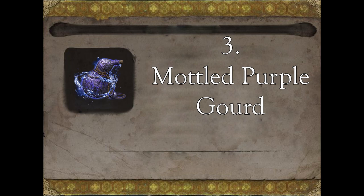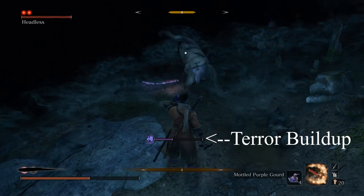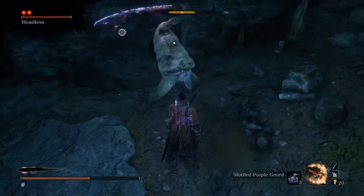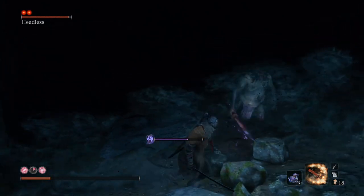Modeled Purple Gourd. The Modeled Purple Gourd is an item that gives you terror resistance and reduces any terror build up, but does not cure any terror status. The Purple Gourd is very useful when fighting enemies who afflict terror.